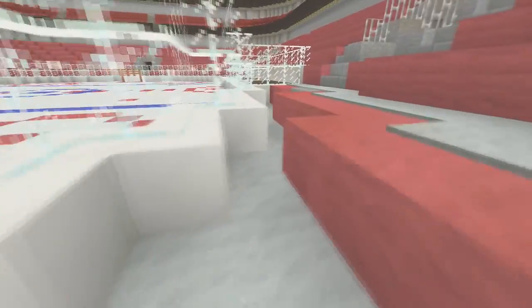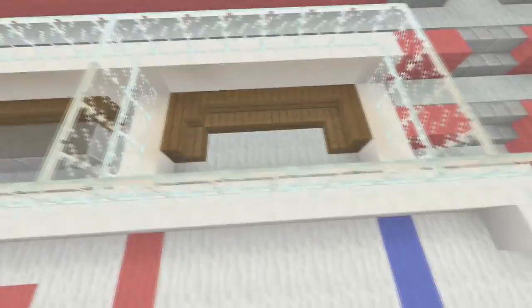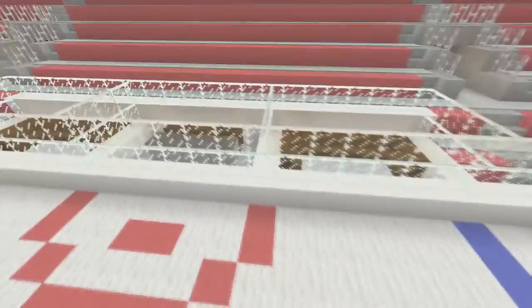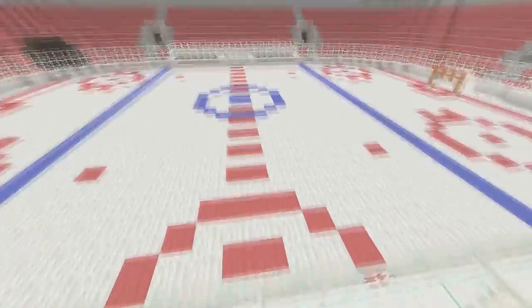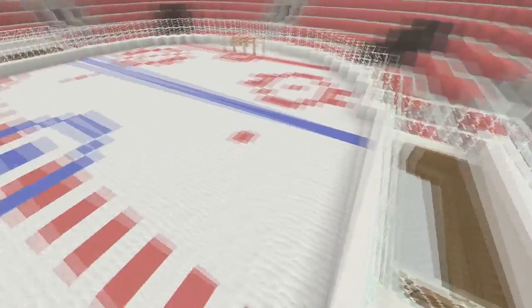We've got two of the entrances here, with the gap in between the actual hockey rink, and the entrances. Over here I made what I believe are the two penalty boxes, and then this is basically where the timekeeper would sit. On the other side we've got the two team benches.